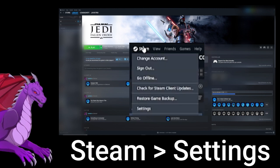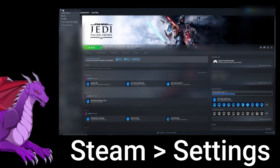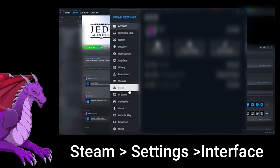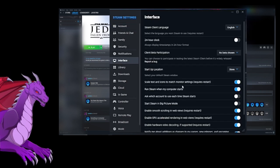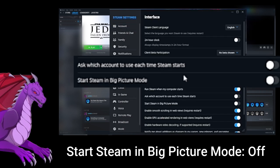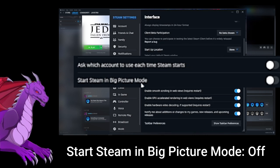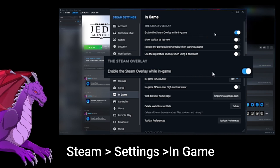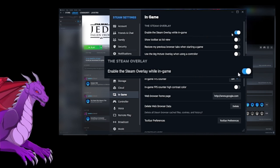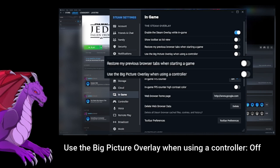I went to Steam Settings, went down to Interface, and made sure 'Start Steam in Big Picture mode' was turned off. And 'Enable Steam Overlay' is ticked on.